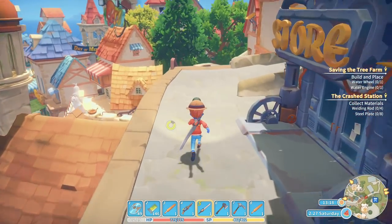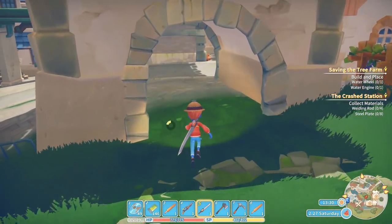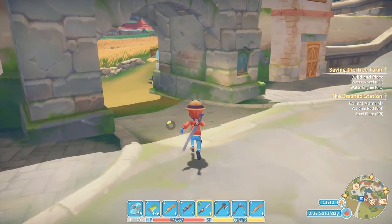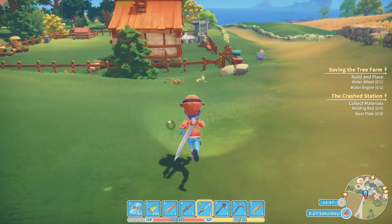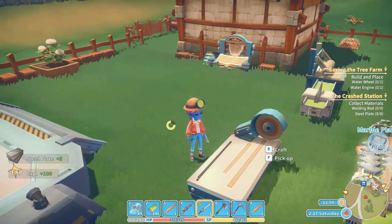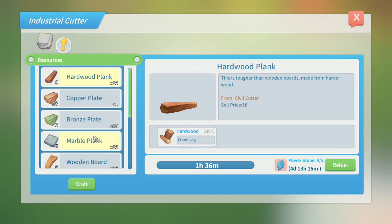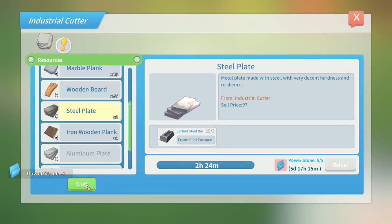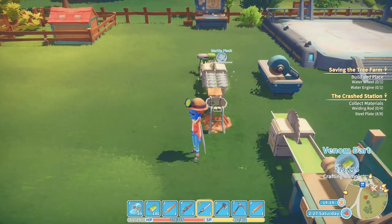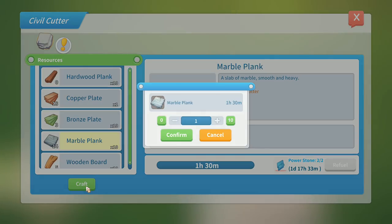The only thing I don't have is copper ore — we may need to go into ruins number one soon for that. It's 13:37, and the event is coming up soon. Gail is not interested in speaking to us. I need eight steel plates to patch the hole. I'm going to make more — steel plate, refuel, then craft eight of them. I've got nine steel plates now. Taking all the remaining steel to make more. Making another ten marble planks.